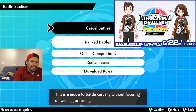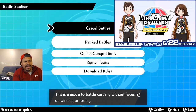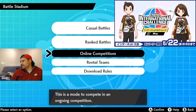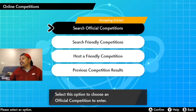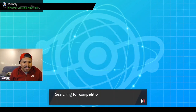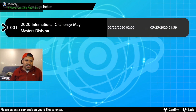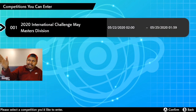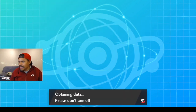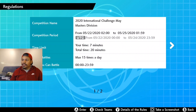This is connecting — please stand by. You're now connected to the internet. Next, select Online Competitions — that's right there. You'll see Accepting Entries at the top where it says search for official competitions. Click that, and search for competitions — you're going to see the 2020 International Challenge, Masters Division.